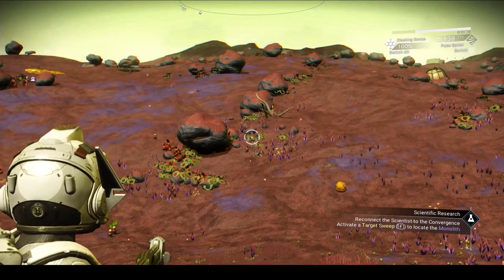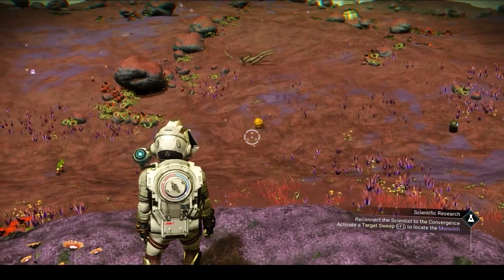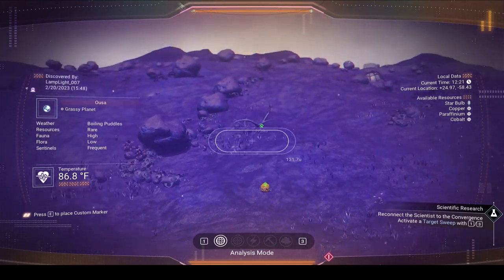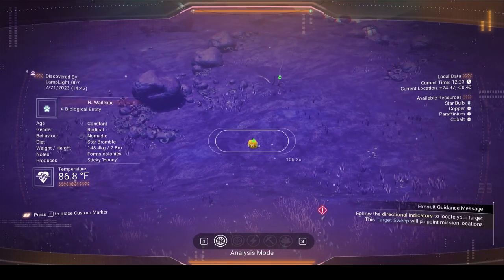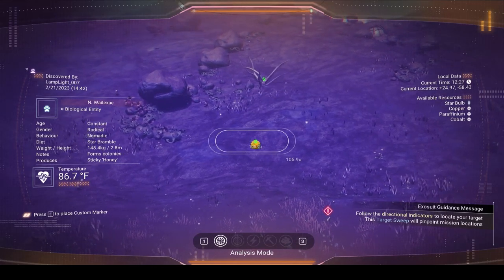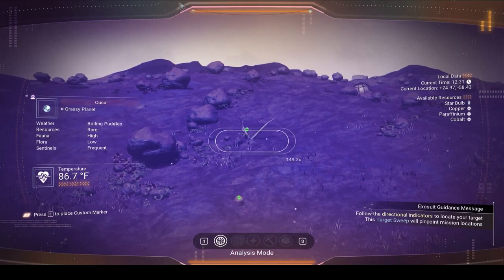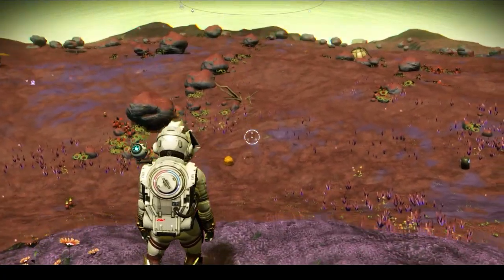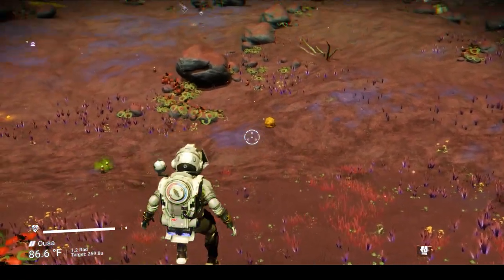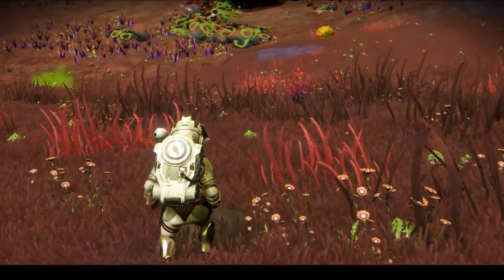Okay, here we are on a decent paradise planet. You can see there are a couple of life forms right in front of me. What I recommend is we use our visor — in the analysis mode, not the other mode — to see exactly what we are looking at. This is some sort of a Mwilaxi and this is a Tetra Bevaschikia. In order to get a pet you have to have some creature pellets, so let's double-check.